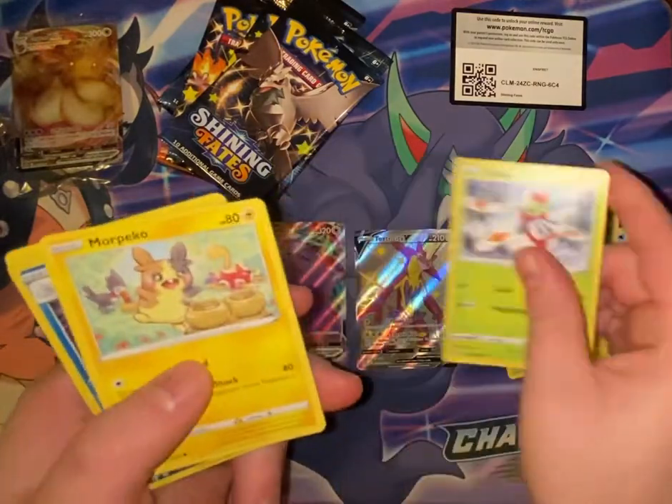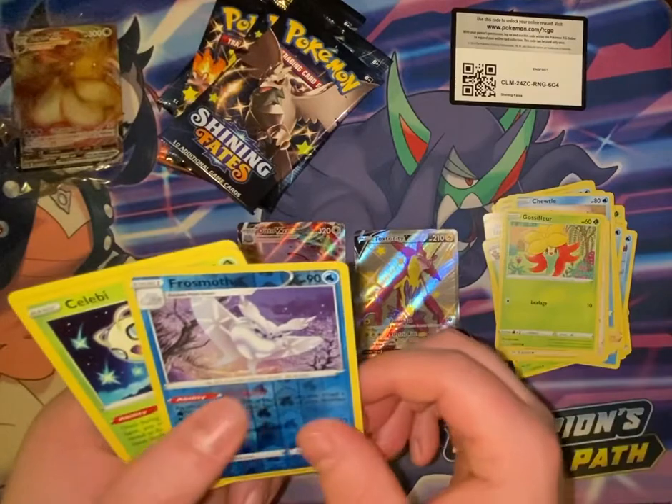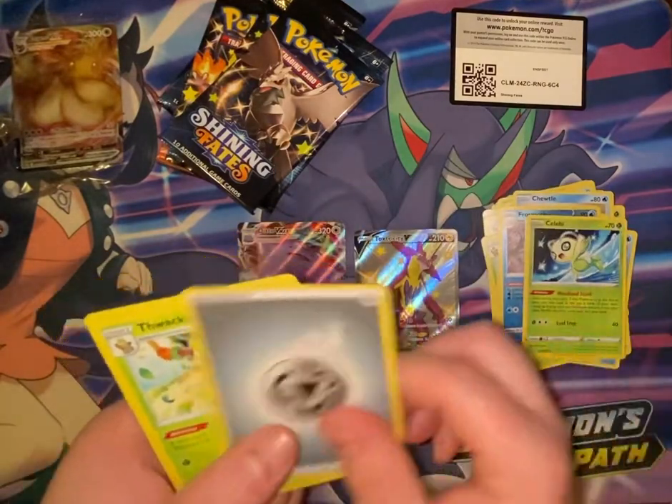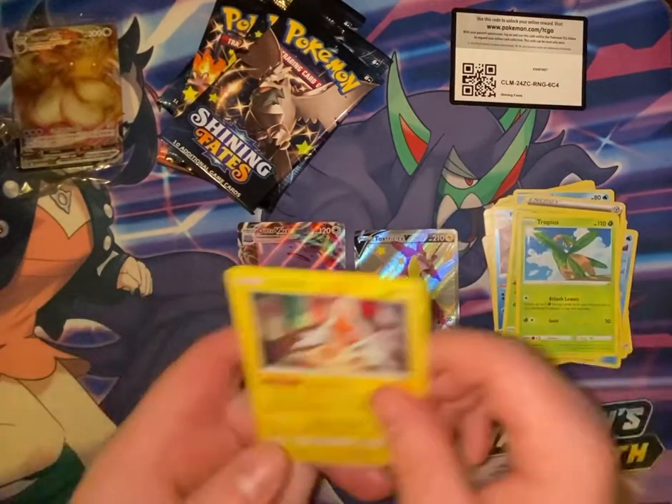Pack 4: Choodle, Yanma, Morpeko, Eevee, Gossifleur, Frossmoth, Celebi, Steel Energy, Thwackey, Tropius, Rotom.